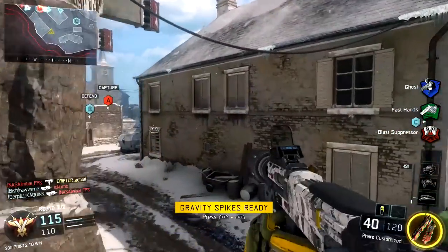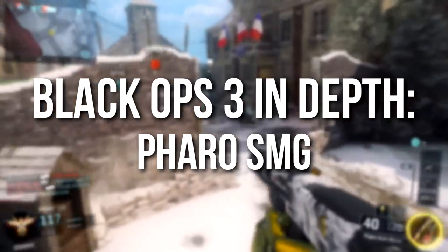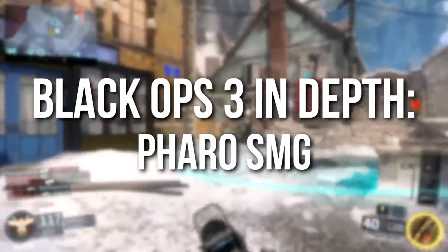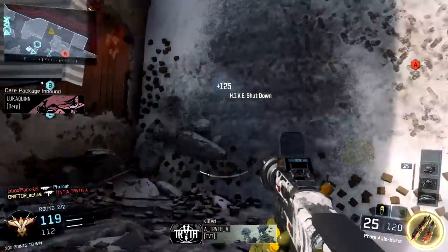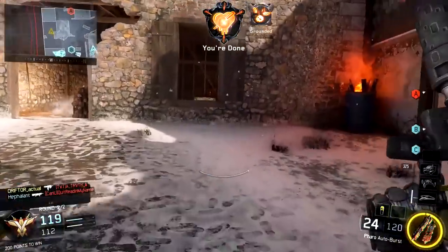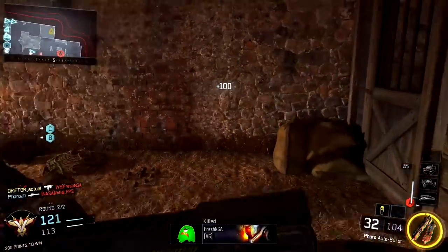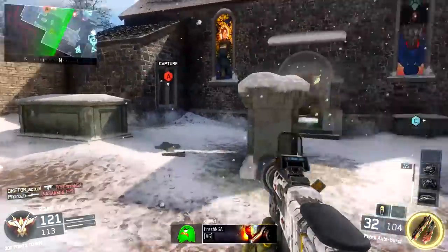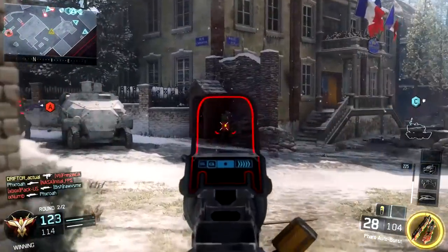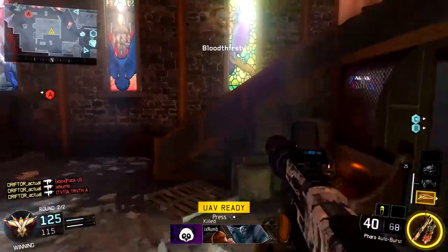Hey guys, Drifter here. Welcome to Black Ops 3 In Depth. In today's episode we're going to be reviewing the Pharaoh submachine gun. Please be patient with me — I'm going to try to call it the Pharaoh throughout this episode but I'm very likely to screw up and call it the pharaoh. A pharaoh is an Egyptian ruler, famously associated with battling Moses in the Bible. A pharaoh is a ruler; the Pharaoh is a submachine gun.